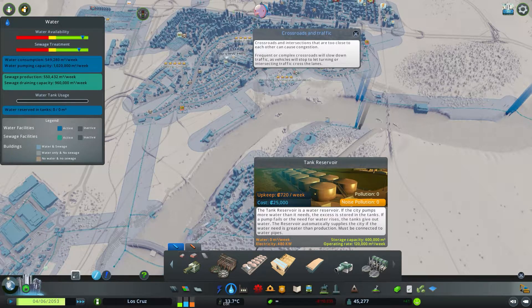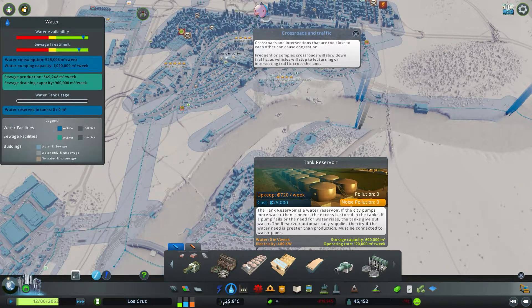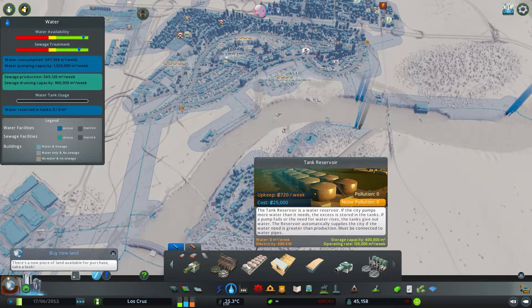The tank reservoir simply holds excess water for potentially if you need it. As I mentioned in previous videos, if you build a new dam and your river dries up and your pipes can no longer reach fresh water, this is where stored water will then be used until you can fix that problem. So if you have a short drought, this is there to back up your city if you ever drop below consumption. It has a storage capacity of 600,000 cubic metres of water and an operating rate of 120,000 cubic metres a week — pretty much on par with the standard water pumping station in terms of operating rate but it obviously stores a lot more. The cost is 25,000 as a down payment and upkeep is 720 a week, so it's fairly expensive but it's one of those emergency things you can dip into.